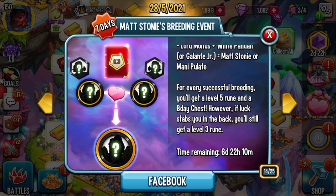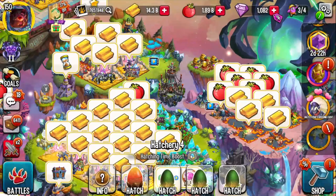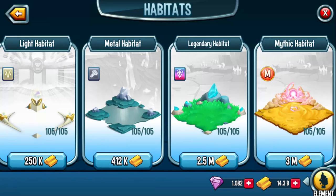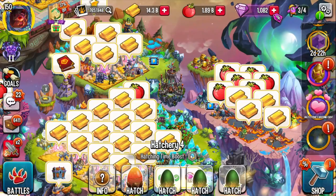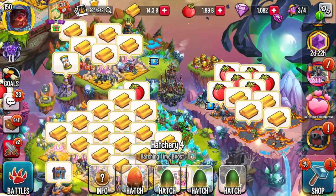For new players, let me caution you: even though it's easy to breed this monster, be careful about clogging up your hatchery — especially if it's at level one, two, or three. Also, a mythic habitat costs three million gold and takes two days to build. Please panda-can farm first — I'll post a link in the description. Know how to collect gold; it's easy even on your first day. Your first gem should go to upgrading your hatchery to get two slots open.